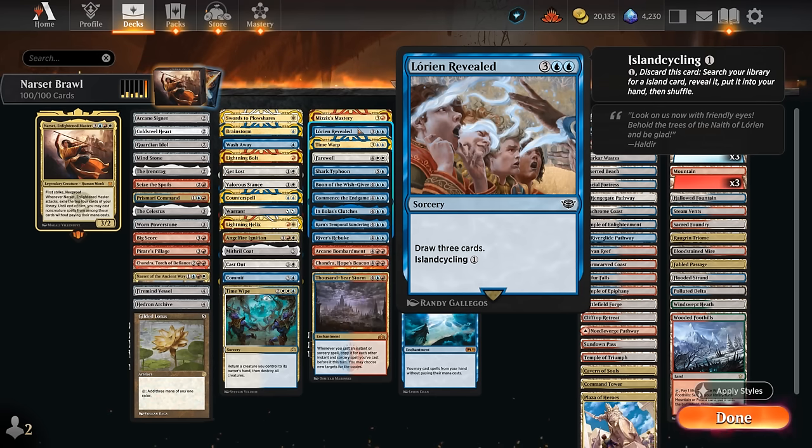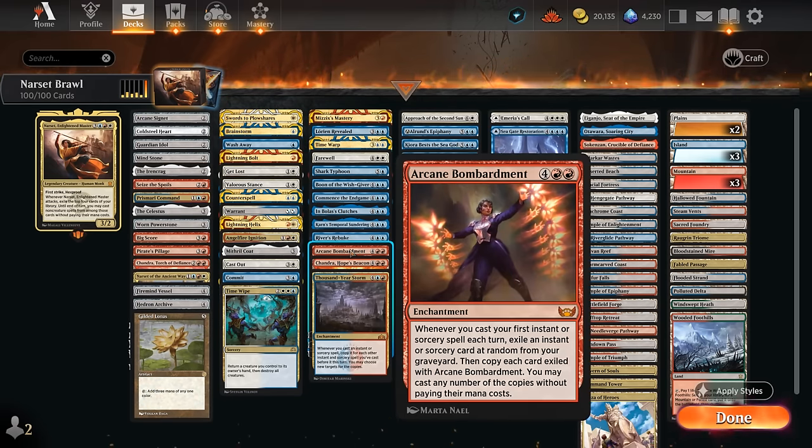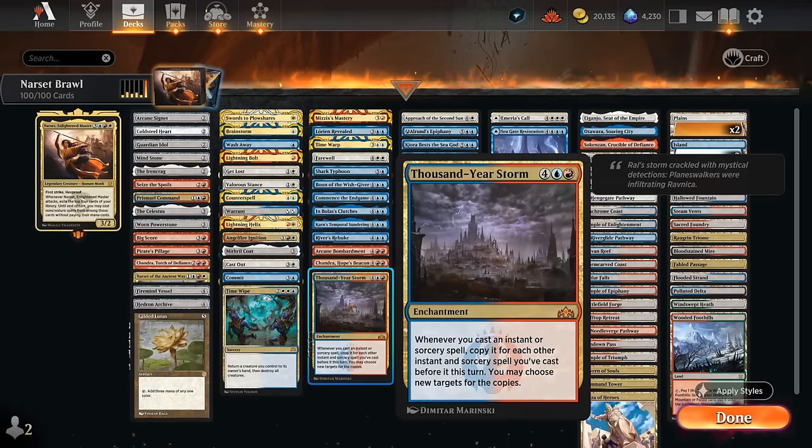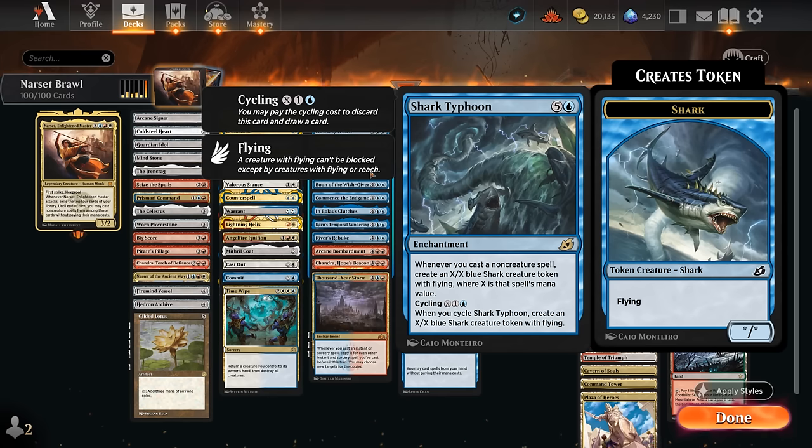We've got the new Lorien Revealed — can island-cycle it early to get any of our lands including shock lands or tri-lands, and then we can also draw three with it, so it's always nice to hit with Narset. We've got a few ways to take extra turns, which can be abused in many ways — especially Time Warp, since it doesn't exile itself. That means we can loop it with Arcane Bombardment, or get multiple Storm copies with Thousand Year Storm, and completely take over. Farewell can deal with Artifacts, Enchantments, and Graveyard. Shark Typhoon is also great to cast for six mana and generate tons of Sharks, but we can always cycle it early or make a larger Shark token.